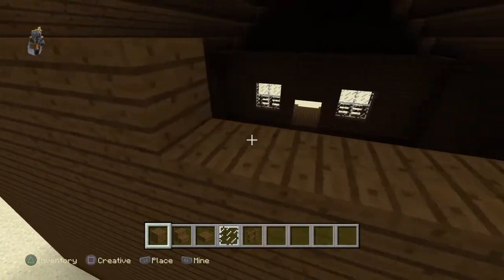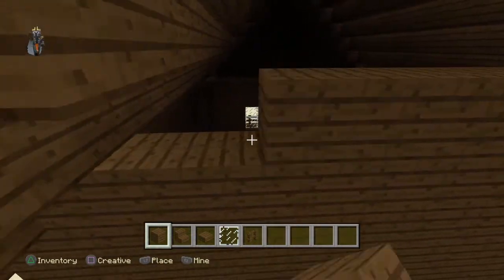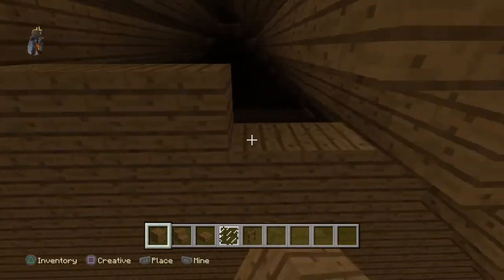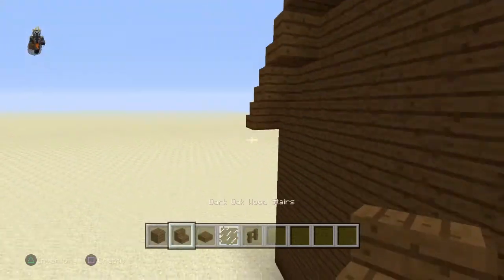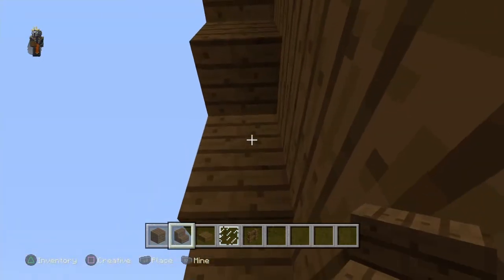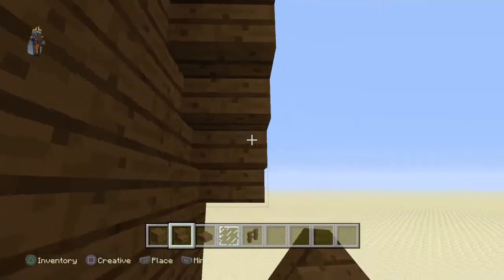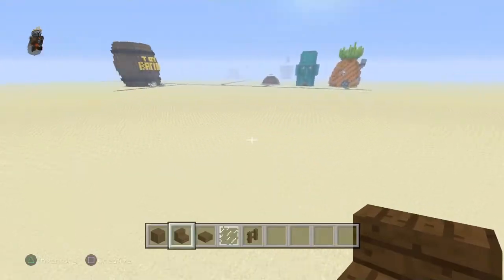Now I'm just going to fill in the back with blocks, making sure you can't see into the house, and we're about to start adding in all of the detail for this build. The only detail is really the windows. On the back, you add in the under-stairs that go downward, right under these blocks. The back's kind of plain, I know.